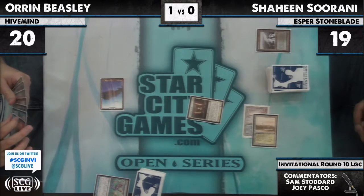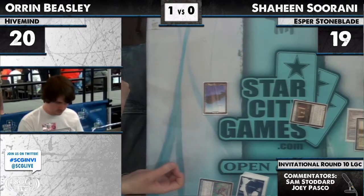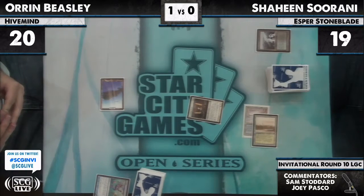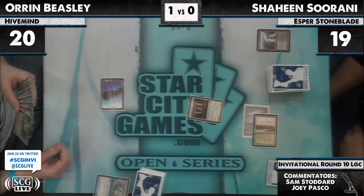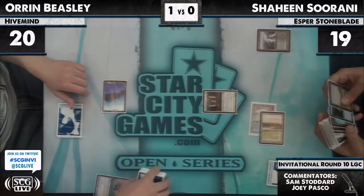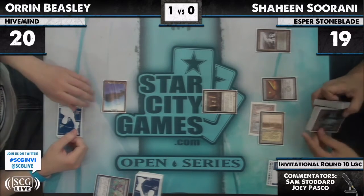If Oren has an Ancient Tomb in his hand, and Ancient Tomb plus Show and Tell — he's got a Force of Will backup. If he has a Show and Tell with a Progenitus... Looking back at game one, what else could Shaheen have done? He had Batterskull on the table and Jitte on the table. That wasn't enough. So, who knows, Oren could draw better this game and this could be over really fast.